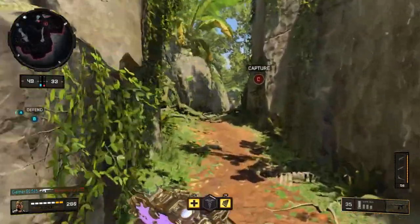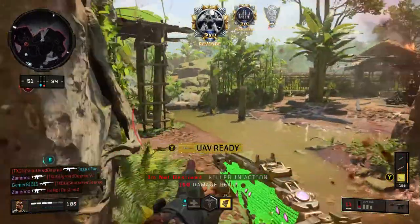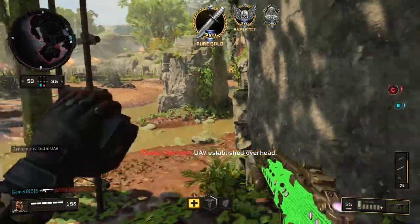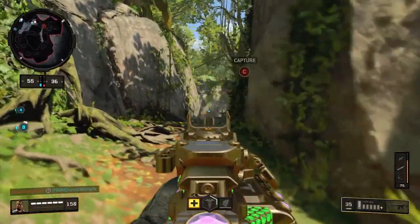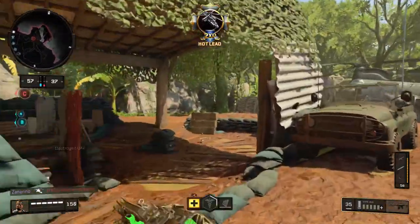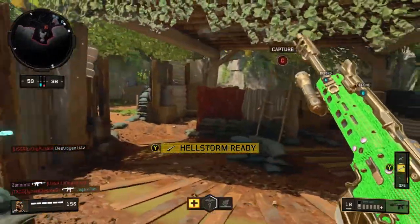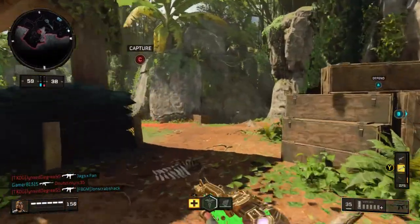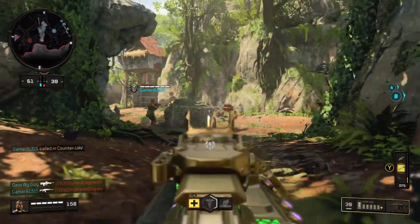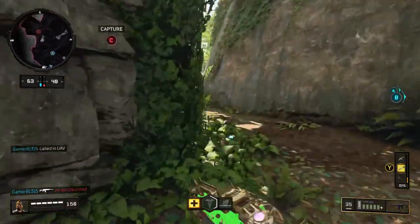Next I want to talk about the key attachments to use when you're using assault rifles. You need to run stock. If you're going to try and get headshots with assault rifles, you need to run stock — just aiming around corners with your ELO sight, keeping your red dot right at head level, strafing back and forth. Another attachment you need is quick draw so you can get your gun up faster. Reflex and ELO are key on assault rifles.